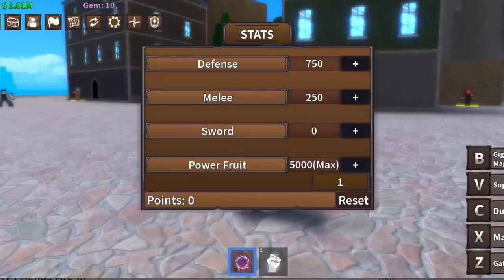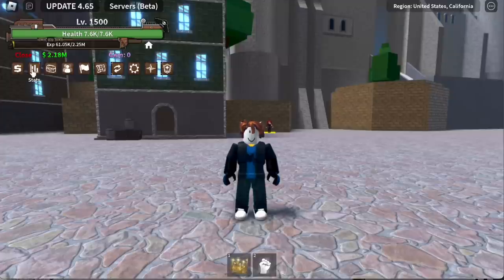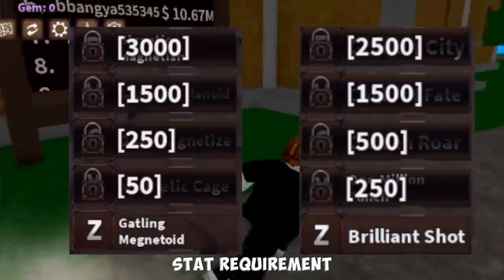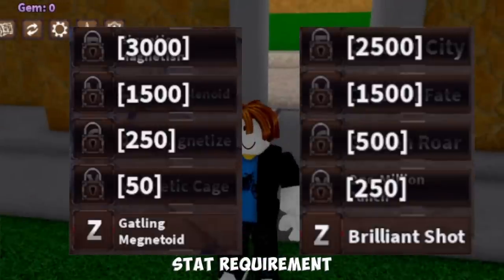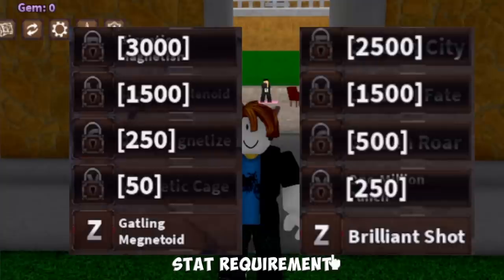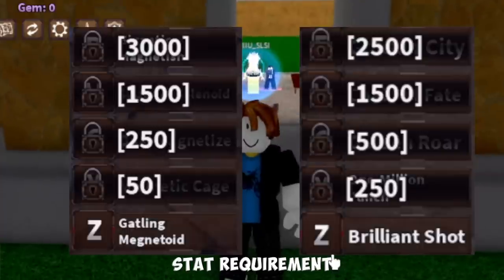The previous account I used on my previous Noob2Pro video was for Magnet Fruit, and this one is for the Gold Fruit. I want you to notice the skill requirements — Mastery and the stat requirement. Notice that the only difference is the second and the final skill. We will unlock Magnet Fruit's second skill first, but for the Gold Fruit, we will unlock the final skill first.